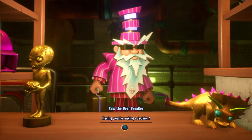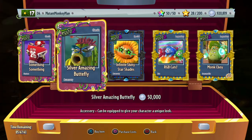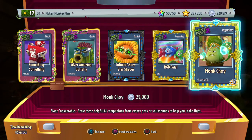So let's see what Rux has for us today. We have Something Something Jester with the All-Star, Silver Amazing Butterfly, Infinite Shiny Star Shades, RGB Cats, and Monk Choy.